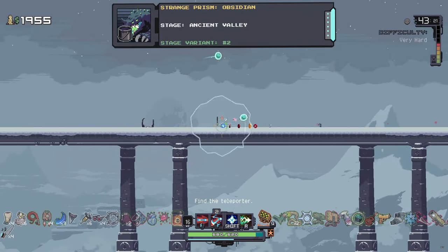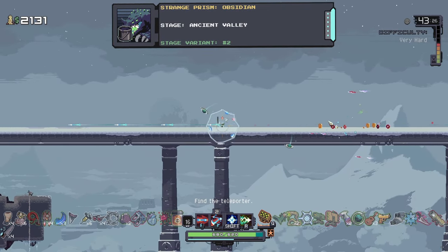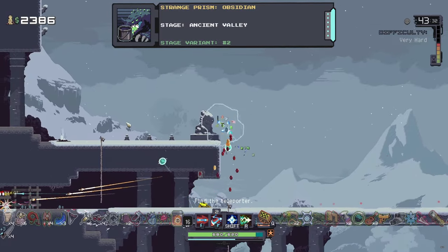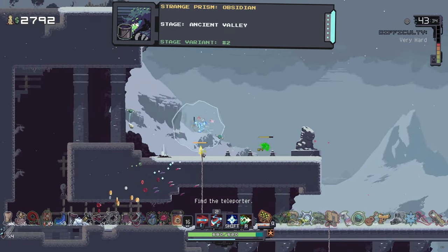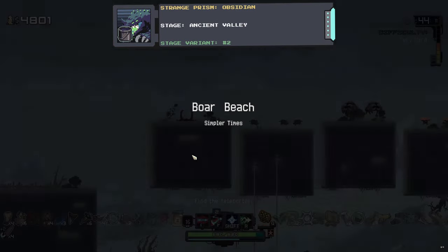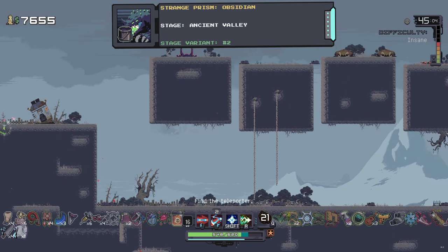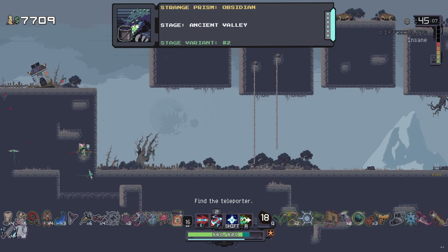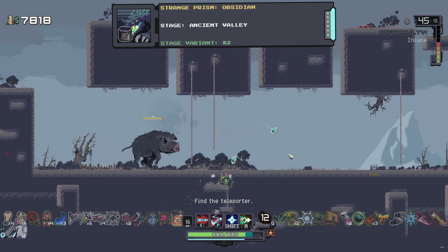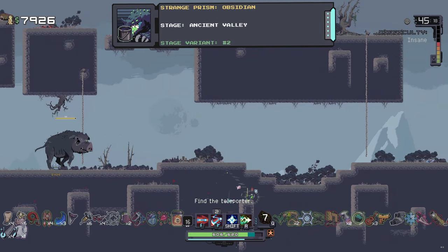The sixth prism is one of the two prisms for Acrid, and it's also on the second variant of the Ancient Valley stage, meaning you can get the Drifter and this Acrid prism back to back. Go all the way to the top left of the stage, use this geyser to get onto the very top, and right where the background decoration is, hold whatever button you use to go up on ropes — W, the up arrow, etc. — and that should teleport you to Boar Beach, which is the secret stage. Then go to the left, climb down this vine, and complete a little underground platforming puzzle to collect the prism.